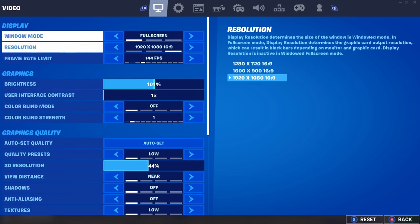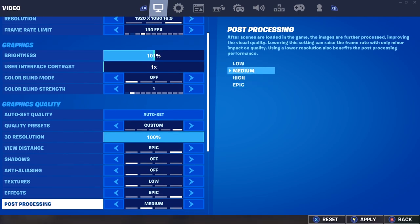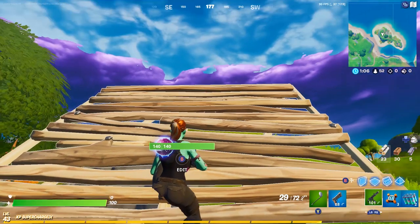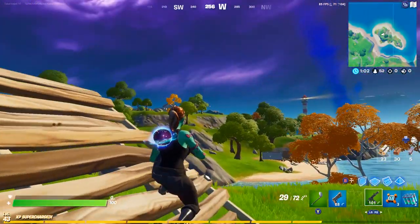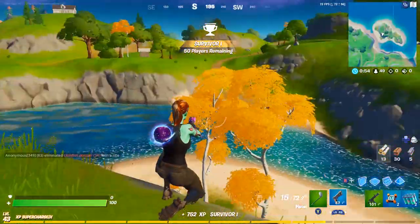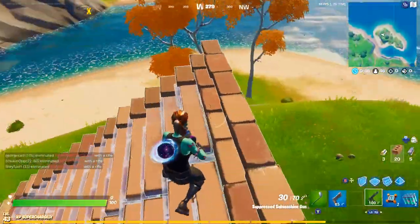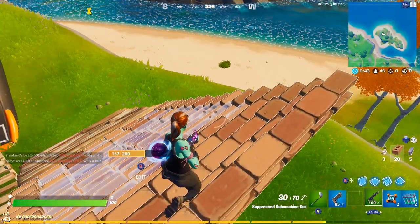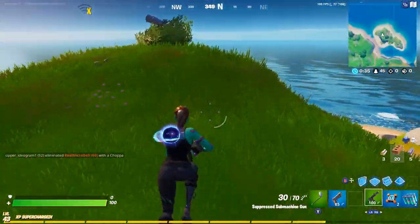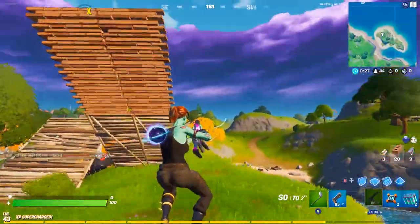We're getting pretty high frames with everything on Low. The settings I'd highly recommend: turn everything off, keep view distance on Epic and 3D resolution at 100. We're getting close to 100 frames — even saw 125 — and the gameplay is very smooth with no lag. There is a Wi-Fi indicator showing, but I'm on ethernet. There may be something updating on my PC. Other than that, no actual lag — gameplay is smooth.